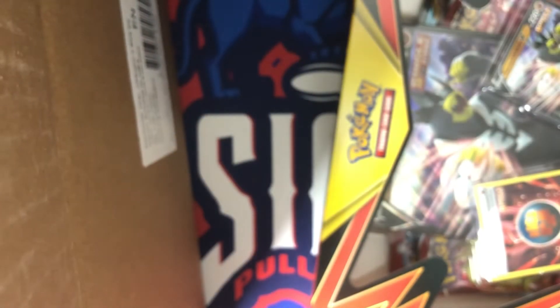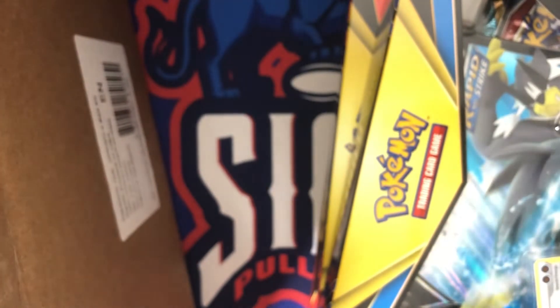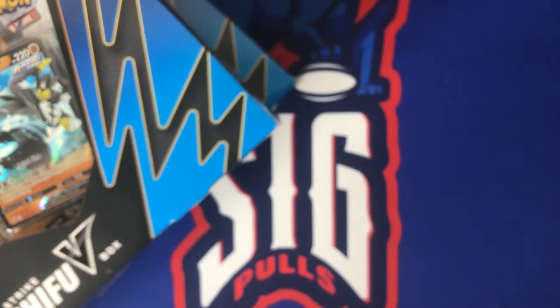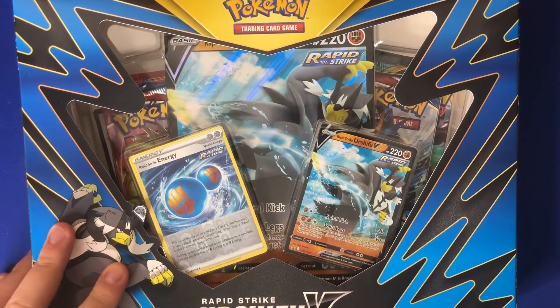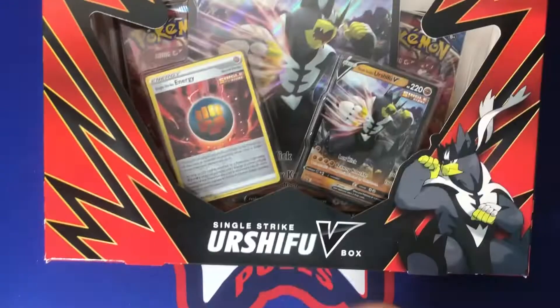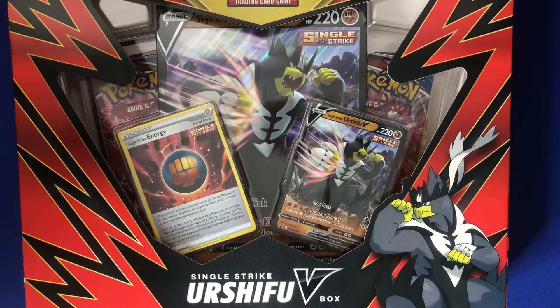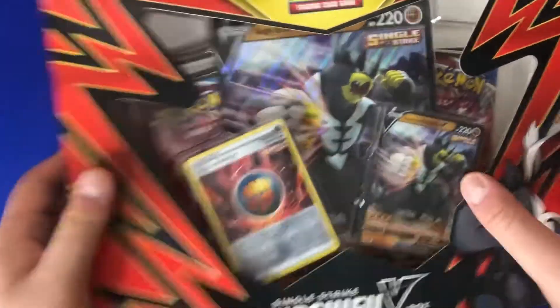Inside the four-box case we get two of the Rapid Strike boxes and then two of the Single Strike boxes. There's the Rapid Strike box — you can see the packs along with the promos — and then the Single Strike box with that promo. We're going to go Rapid Strike versus Single Strike. Let me know what you guys think of these boxes.